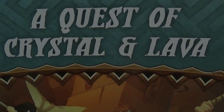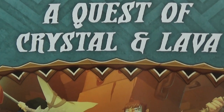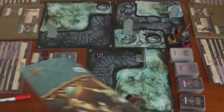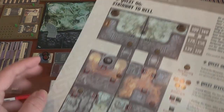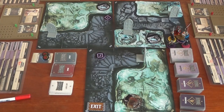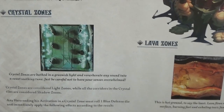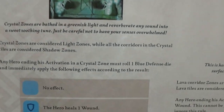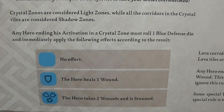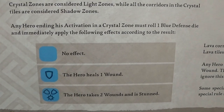A special part of the Massive Darkness cross with the Zombicide Black Plague. We're also going to be using a quest of crystal lava — it's the first time we've used these different tiles. On the back we've got the fire tiles. Here is quest number one, and these are the campaign rules. Crystal zones — all corridors in the crystal zones are considered shadow zones. Any hero at the end of their activation in crystal zones must roll a defence dice.